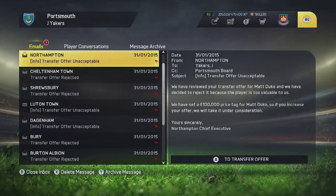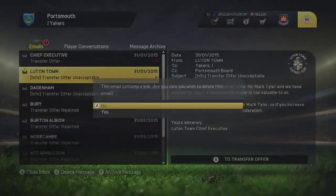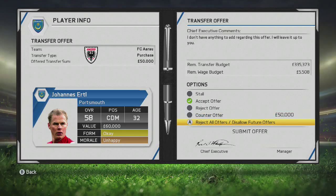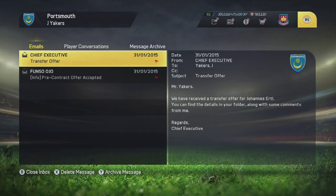We finally got a transfer offer for Ertl - I want him to leave the club because he's just dead wood. SC Aral have come in for him for £50,000 and I'm going to go ahead and accept that because I don't need him now and he is on a lot of money per week. So it's bye-bye Johannes Ertl. Maybe I can sign another player with the money I've got there.